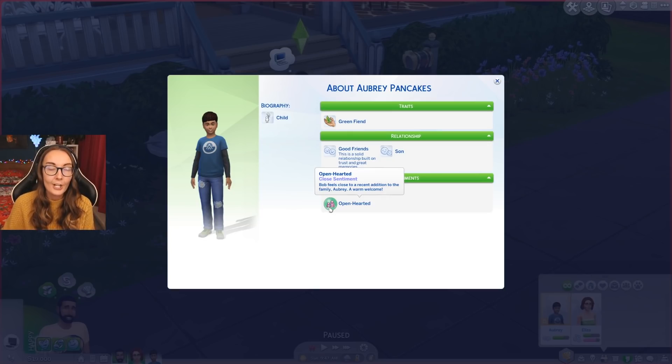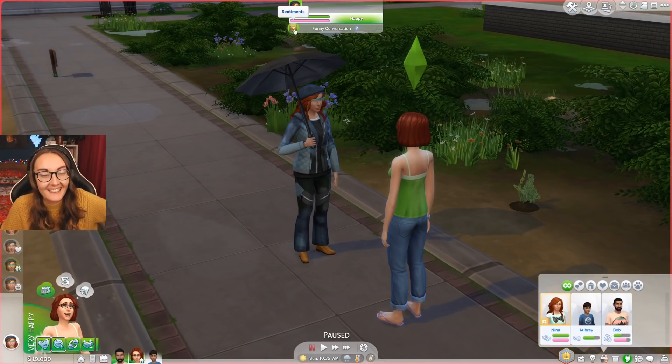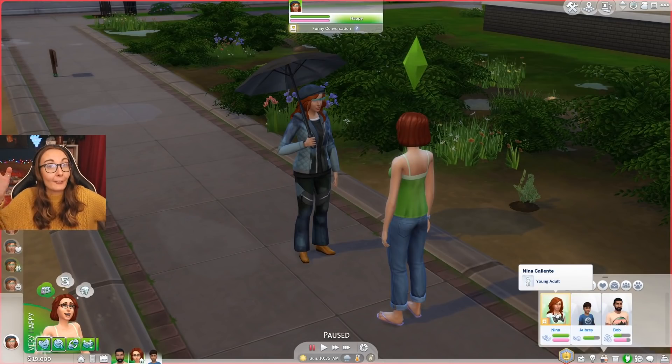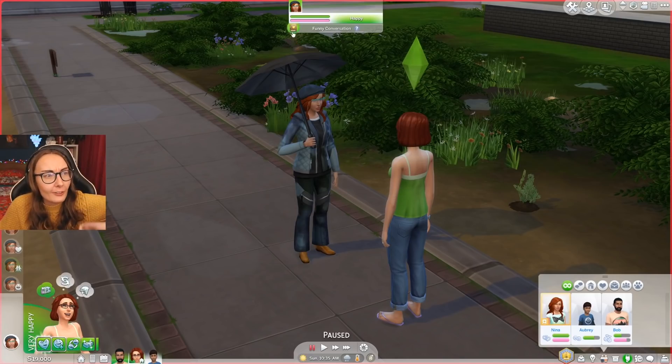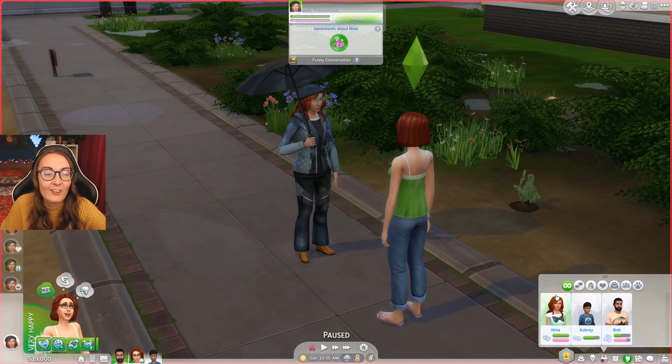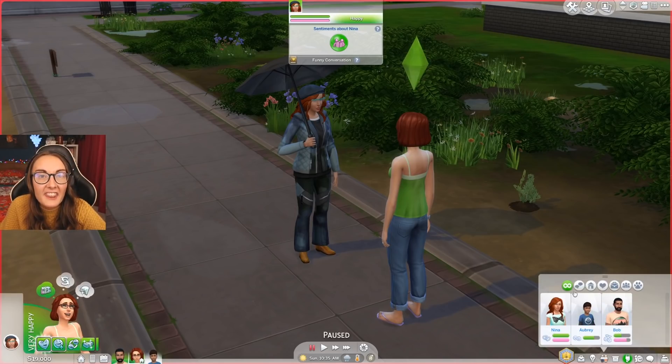Opening up Aubrey's sim profile on Bob, we can see how Bob feels about Aubrey Pancakes. They are good friends and he is his son. We also have the open-hearted sentiment — it's a positive one with a green background. If you have negative sentiments they'll be red. Open-hearted, close sentiment — Bob feels close to a recent addition to the family, Aubrey. A warm welcome. I may have cheated a little bit and got Eliza's relationship up to 100% with Nina Caliente, but they have not kissed or anything yet.